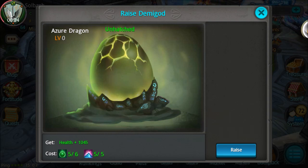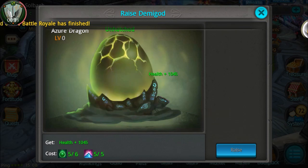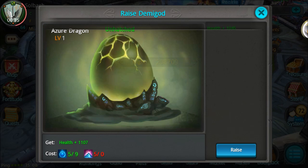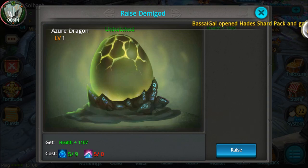It costs five green surge pills and five stardust to begin with. The stardust you can get daily in the store — I believe you can buy one every day in there. That first upgrade gives me 1045 health, which is pretty nice. Extra health is always good.